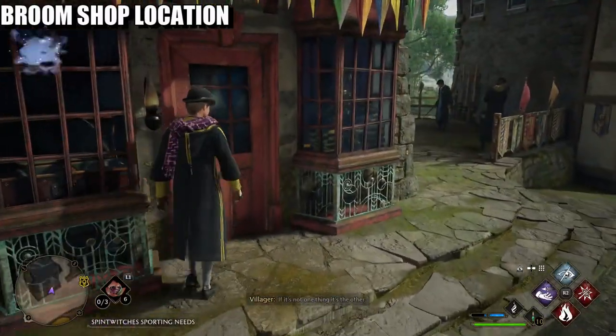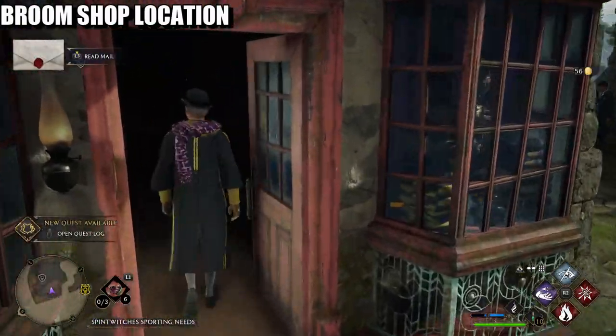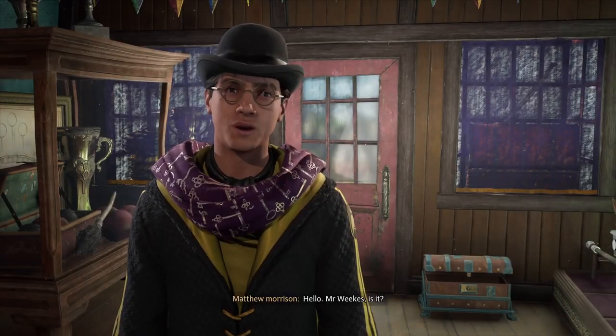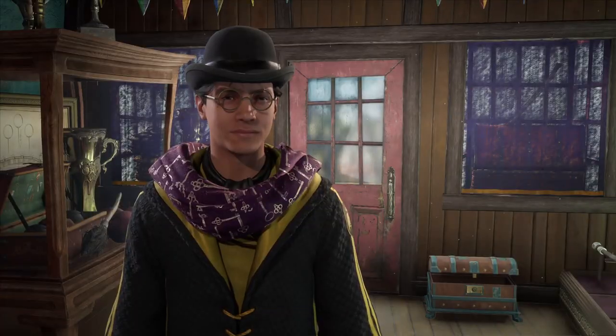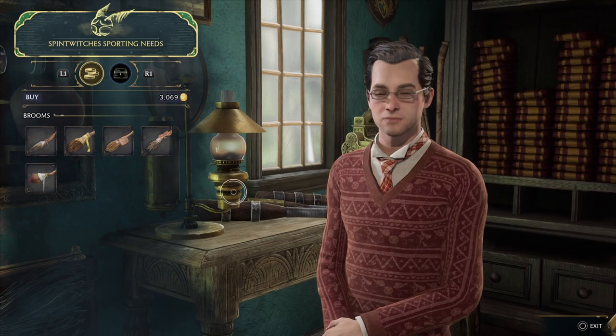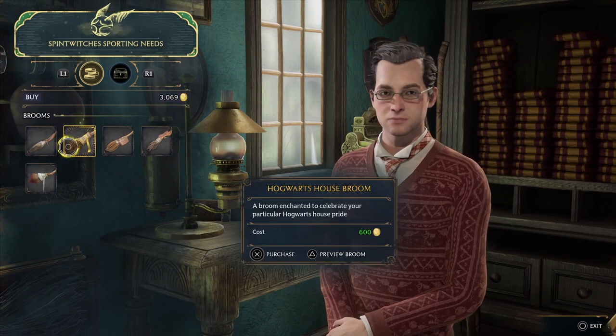Here we go — this is the door. Yeah, it's in here. We're just going to skip the dialogue and go straight to buying the good stuff. I've got a lot of money, so let's see what's available.